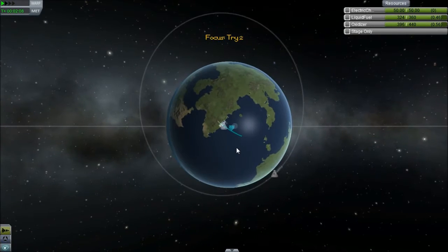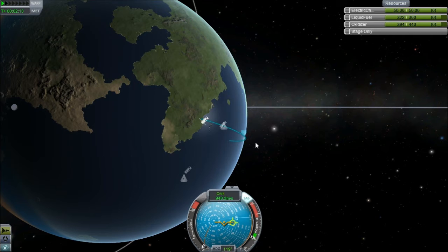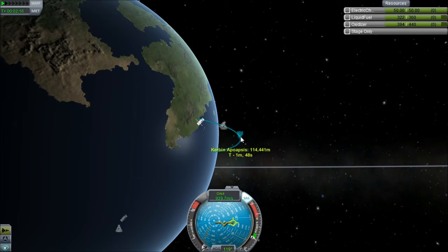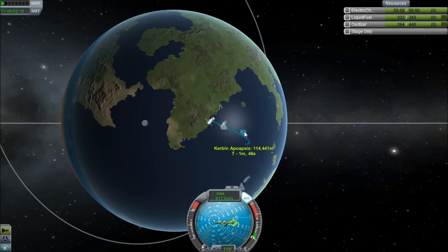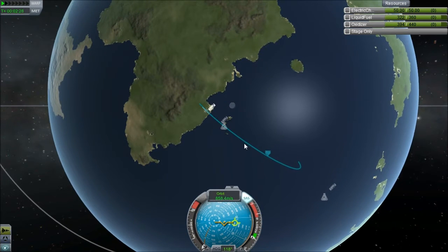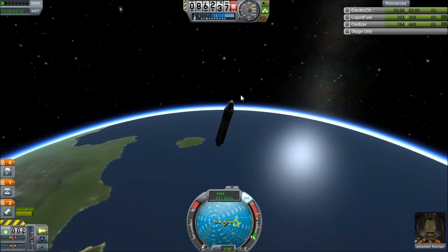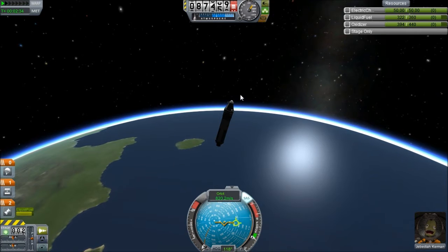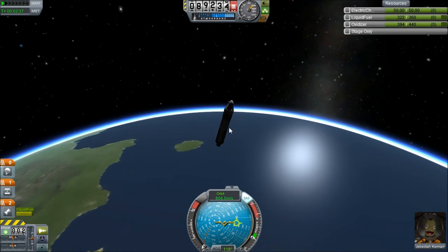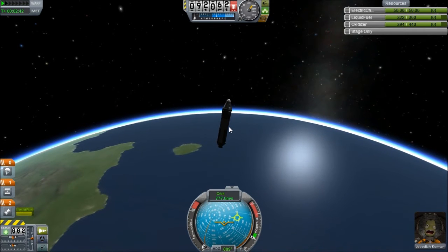Yeah, that's much closer to what I wanted it to do. Let's see if I can come back out — I need to get to a heading of 90. I don't think I have enough fuel, but let's try. Out of SAS, try to get to a heading of 90. Right there. Now I need to flatten out.